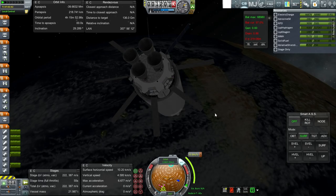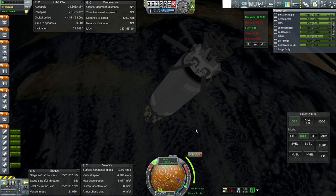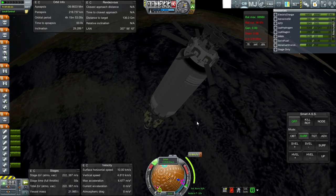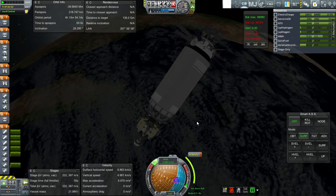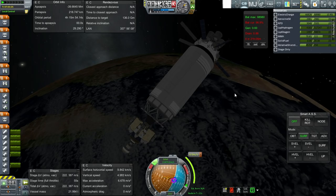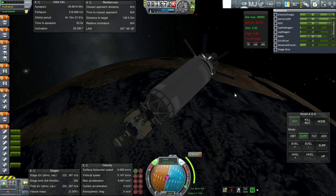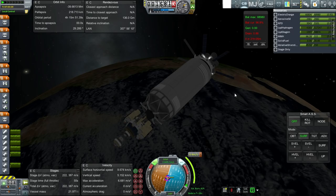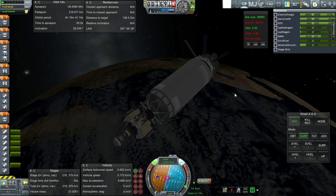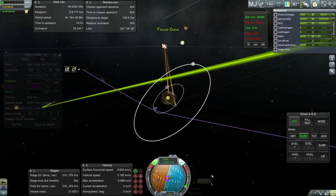Let me turn to the maneuver node as quickly as possible. This is not going to be as accurate as I'd like because we're taking our time to turn towards the node. We should still have plenty of ignitions on the RL10s. Settling the fuel down and ignition. Let's see what that did — hmm, not quite what I wanted.